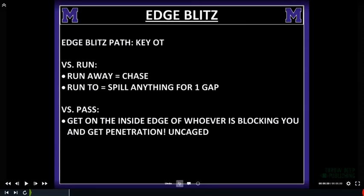The 'as blitzer' is always the next guy inside of the contain blitzer. He's still keying the offensive tackle. Run away, he's going to flat chase because he knows he has a contained rusher outside of him. Run at him, he's going to spill the ball for one gap. Versus pass, he's going to get on the inside edge of whoever's blocking him and get penetration — he's 'uncaged' because he has the contained rusher outside of him.